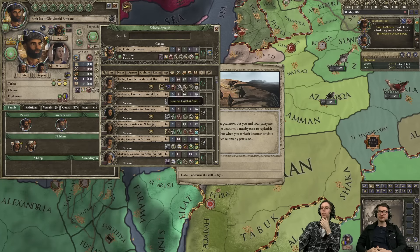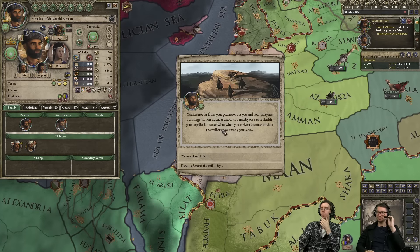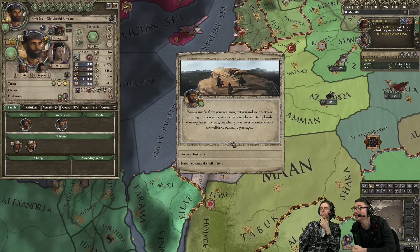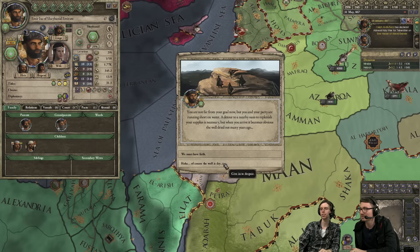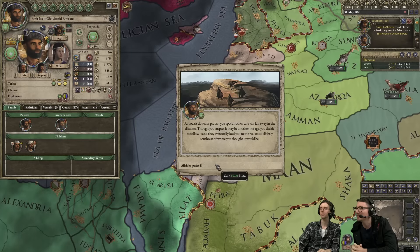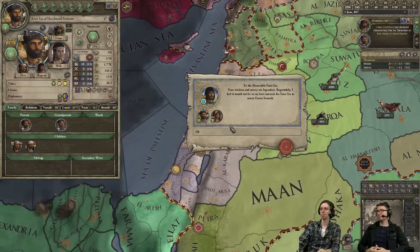We should probably recruit some more wives. An event: you are not far from your goal but your party is running short on water. A detour to a nearby oasis is necessary, but when you arrive the well has dried out many years ago. I hate it when that happens. I'm a quite zealous and pious man, so we must have faith. As you sit down in prayer, you spot another caravan far away — it leads you to the real oasis, slightly southeast of where you thought. Allah be praised! Gained 15 piety.